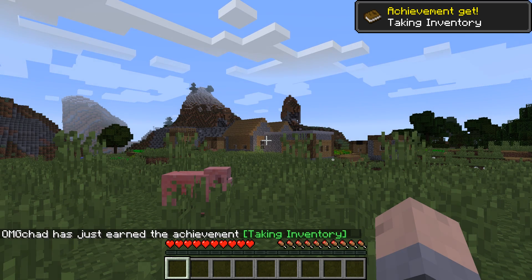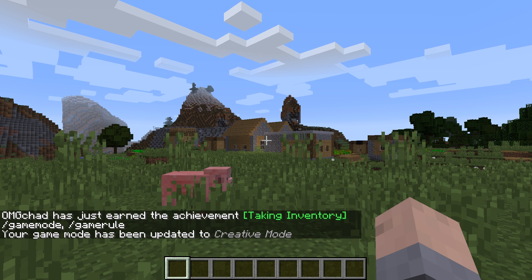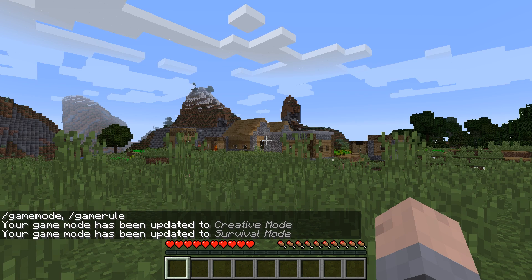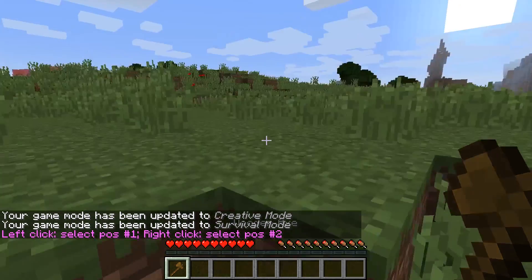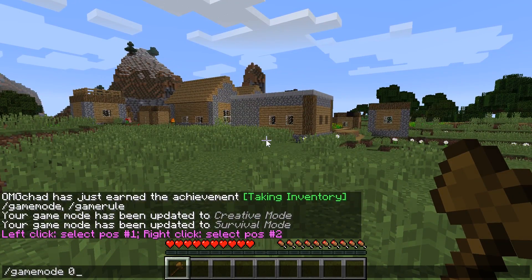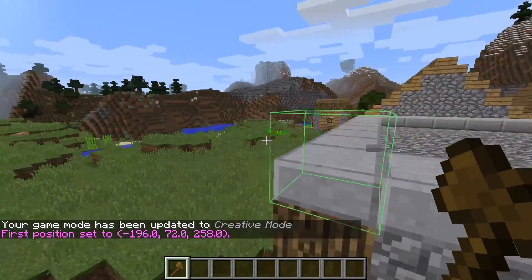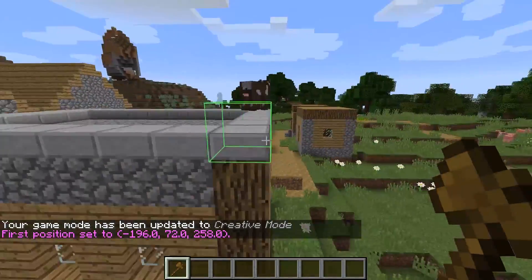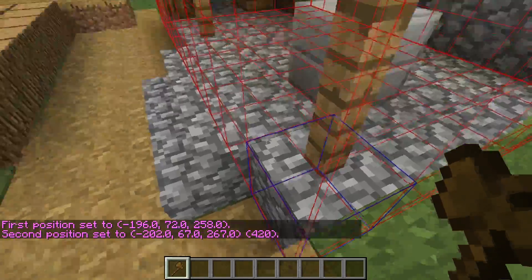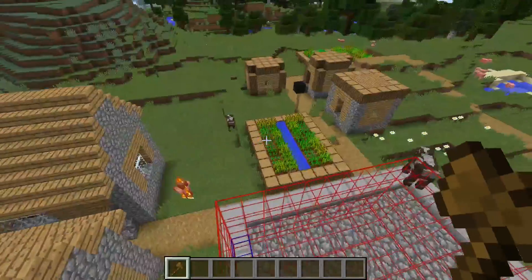I'm going to switch myself into game mode one. Actually, you just need cheats on — I thought you needed game mode one, sorry about that. So now you can run over here and do slash slash wand to get your selection tool. See that cool selection? That is the CUI we were talking about before. You can see the blocks that I have selected — that's what that mod does, being able to see what you want to do.